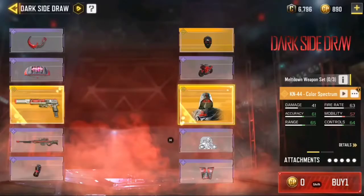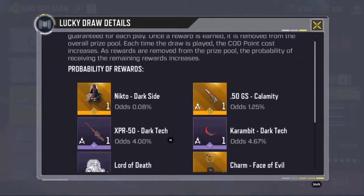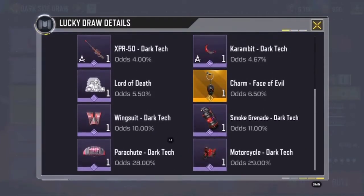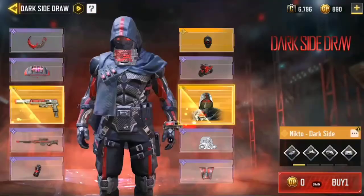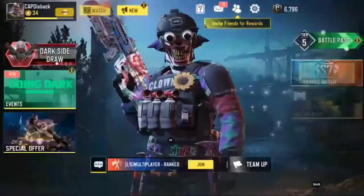Let's do the first spin. The first spin is free, and then the Pro Side has a 0.08% chance, so it's very unlikely that we get it early in the draw, but the skin is sick.